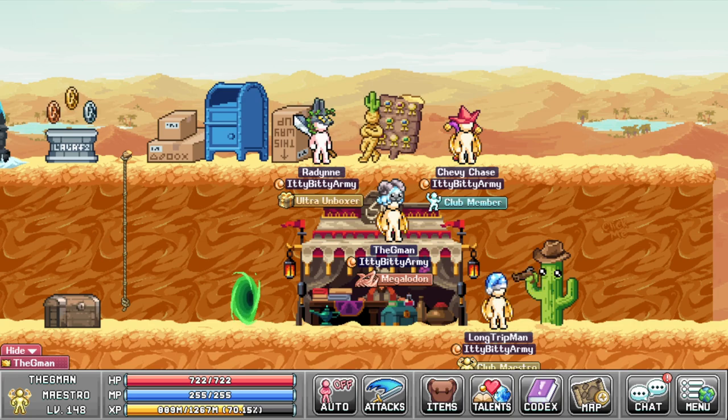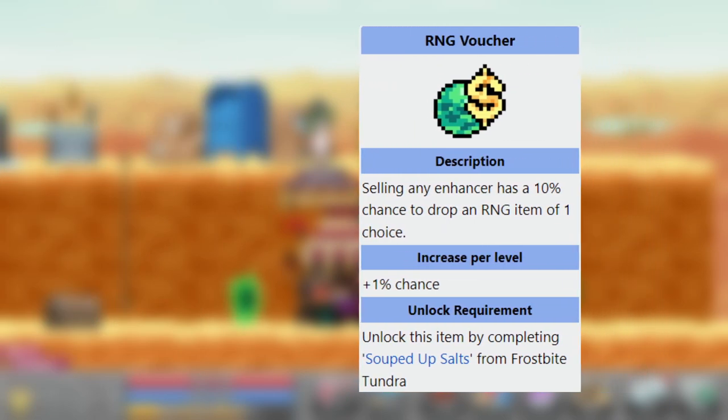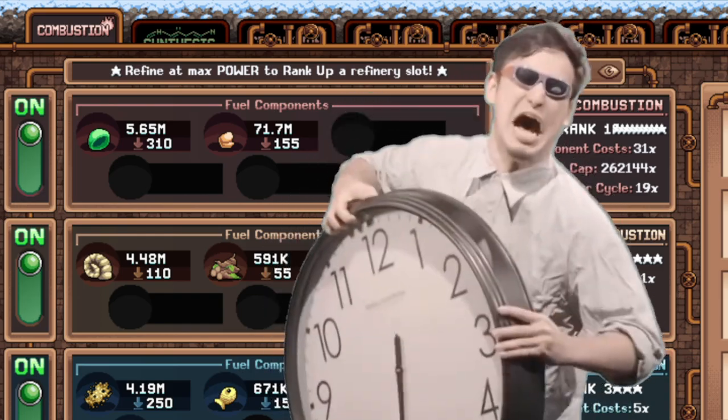A late game strategy is to do the RNG Voucher. You start off at the beginning getting the Grey Grumblo build, and then once you feel like you've leveled up enough and unlocked RNG Voucher, you're going to be converting over to that. What it does is give you a chance to get an RNG item from selling enhancers, and you can spam RNG items — the items you can get include Stardew Drop, Single Cut, Horn in the Full, etc. A downside of this build is the requirement of getting this RNG item, which requires Rank 10 from your Red Salt Refinery, which takes a long time.